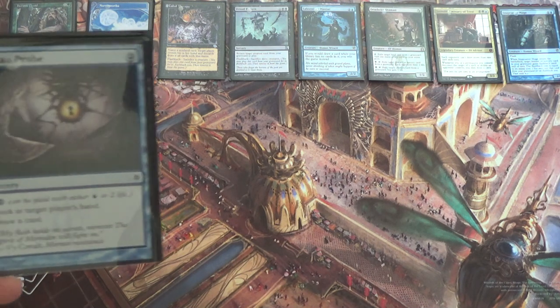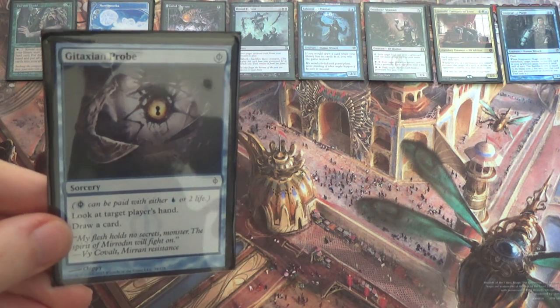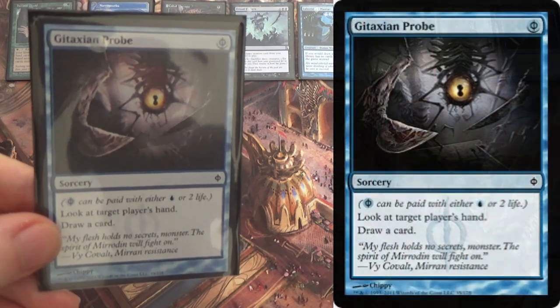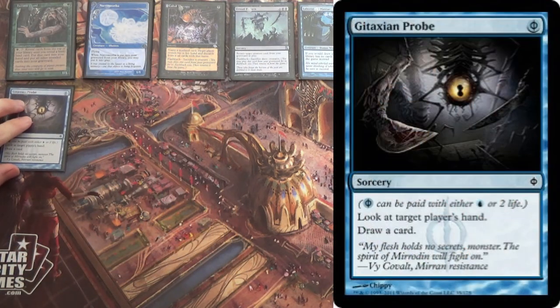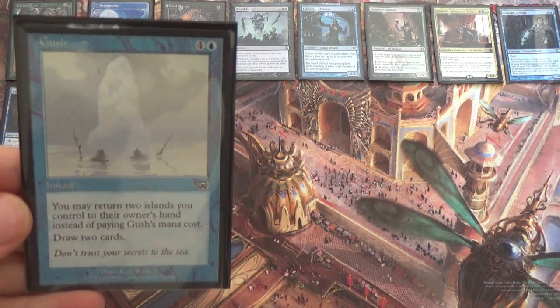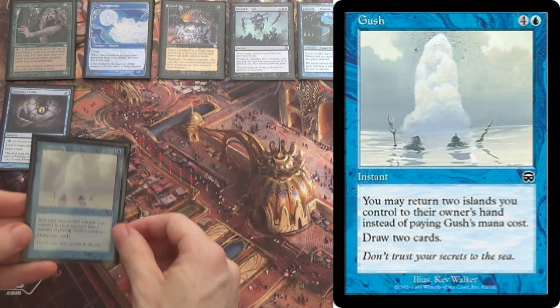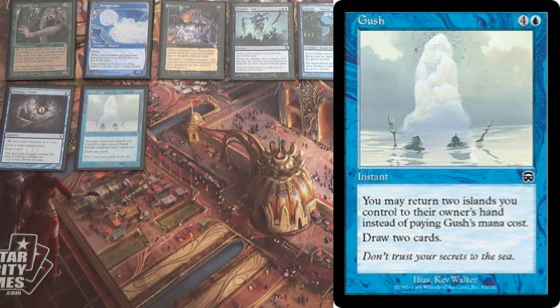For drawing cards, we have another banned in Legacy, banned in Modern, but restricted in Vintage — and also recently banned in Pioneer — good old Gitaxian Probe. Look at target player's hand, draw a card, so you can see if the coast is clear as well. Then we have Gush, in the same boat, except it was never legal in Modern. Return two islands instead of paying the mana cost, draw two cards. Little broken. Shoutouts to Steven Menendian, who literally wrote the book on Gush — it's called Understanding Gush, go check it out.